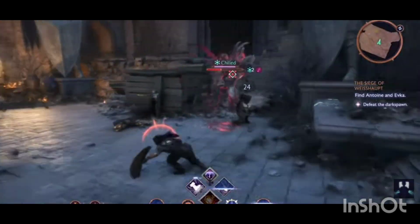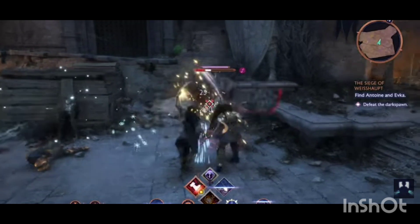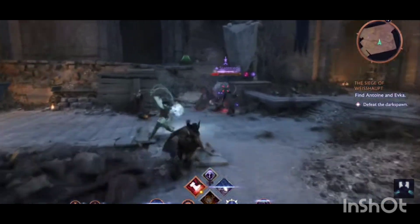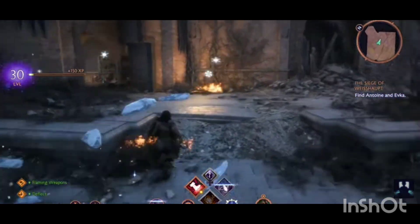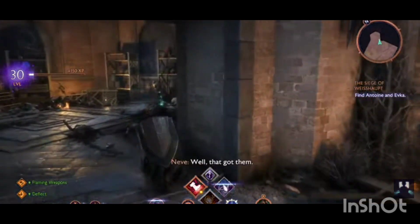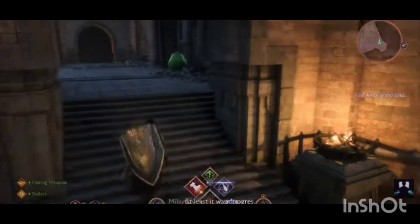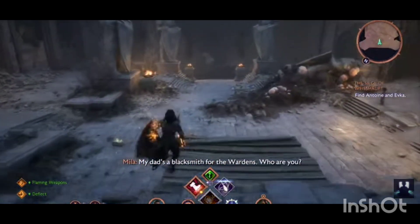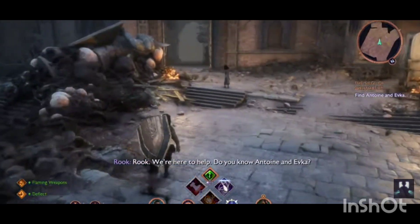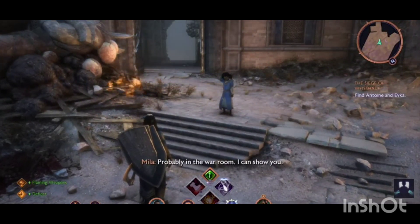Now let's move on to the warrior. The warrior is going to be our big beefy tank. The warrior is able to use a sword, a shield, and a two-handed weapon. It can throw that shield around like Captain America — it's got a boomerang effect, and you can even hold it to detonate it as well. The two-handed weapon is more akin to playing Iron Bull.